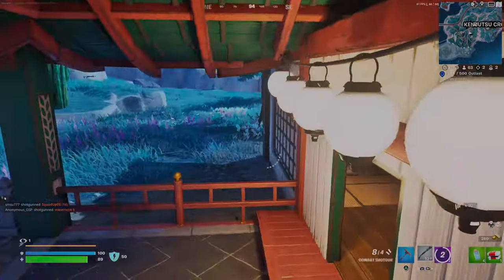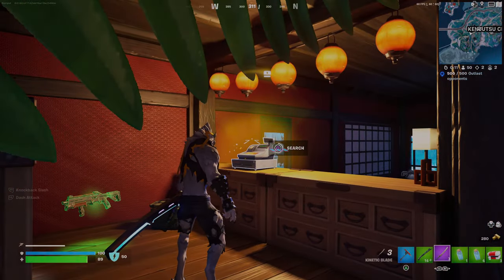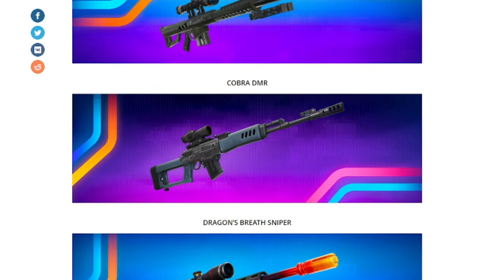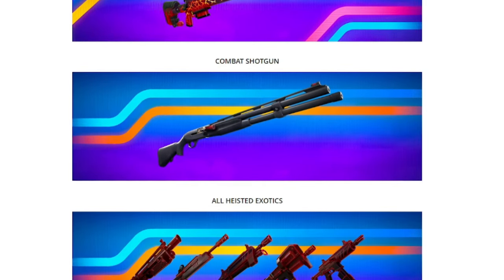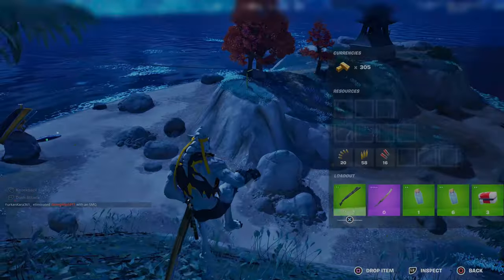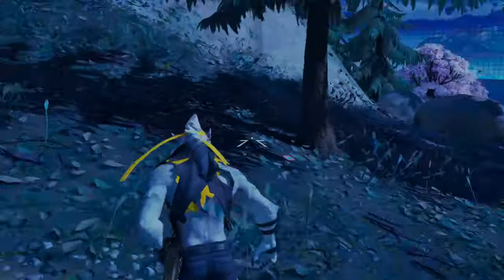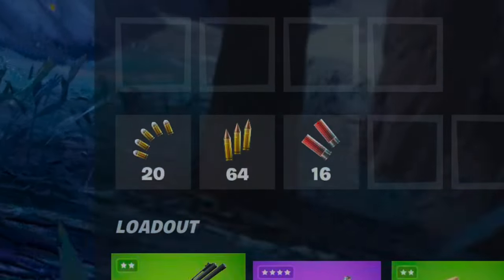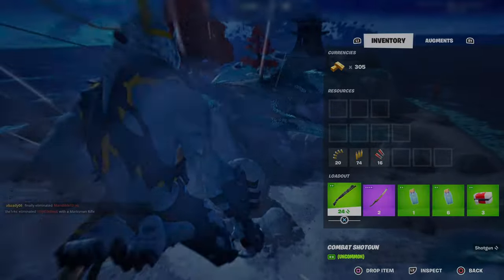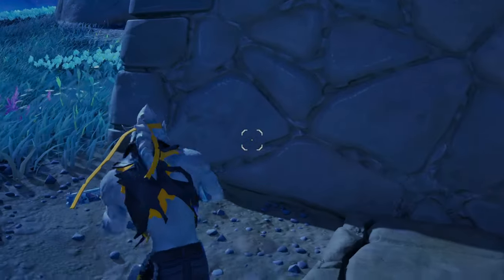The combat shotgun is back in the game! The unvaulted loot that was brought back is the heavy sniper rifle, the Cobra DMR, the dragon's breath sniper rifle, and the combat shotgun. This is the gun that everybody loves because it shoots super fast and does so much damage. Here's a perfect example of Munition Slide — ammo is going up while I'm sliding. It's always good to pick that augment if you run low on ammo.